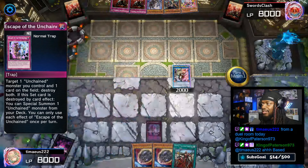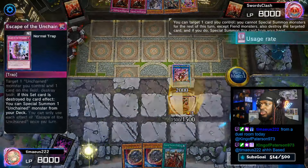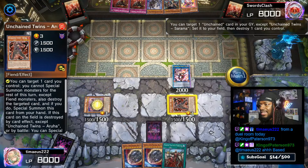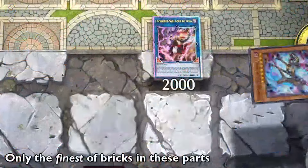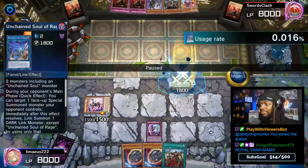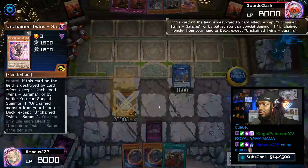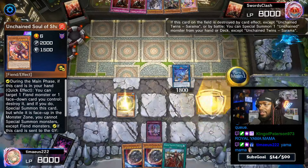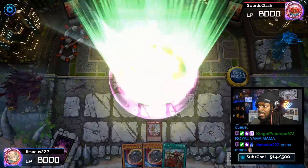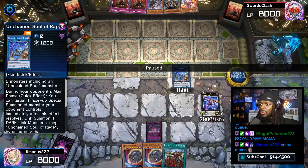We'll set Escape from the Unchained and add Unchained Arua to our hand. Then we'll use Arua to destroy Escape, which allows us to summon Sarama. Sarama sets the Escape to destroy the Arua — Arua activates its effect and summons out Unchained Soul of Disaster. Not a lot of people play that card but it's crazy good. We'll then use Shayama's effect to summon, trigger Sarama to summon another Shavara, and exceed summon into DDD Wave King Caesar. This is actually full combo for the deck.